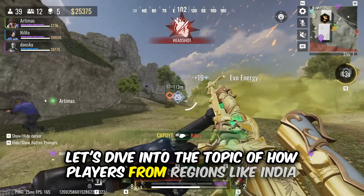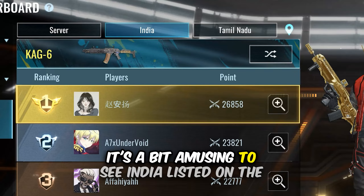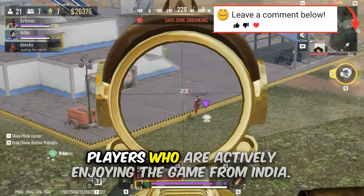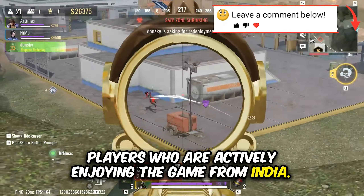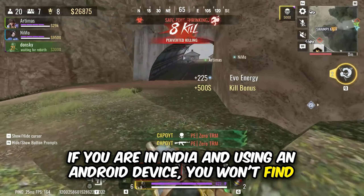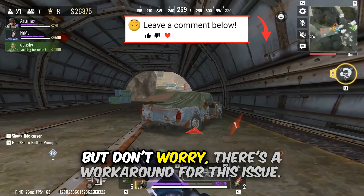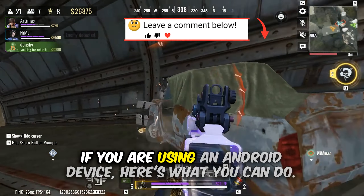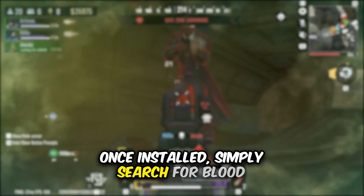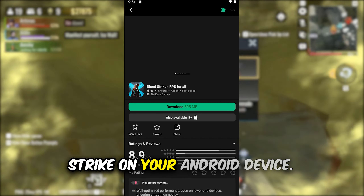Let's dive into the topic of how players from regions like India access Bloodstrike despite its unavailability there. It's a bit amusing to see India listed on the leaderboards. I decided to investigate and reach out to players actively enjoying the game from India. If you are in India using an Android device, you won't find Bloodstrike on the Play Store. The workaround is to download an app called TapTap — once installed, simply search for Bloodstrike within the app, and within minutes you will be able to install it on your Android device.